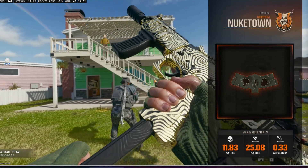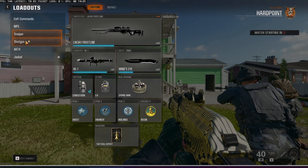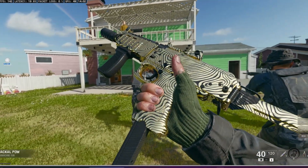Hey guys, how's it going? This is Prother, and look at that — as you can see, I have the Mystic Gold camo for my Jackal PDW, the first gold camo I got, which is a Zombies camo.